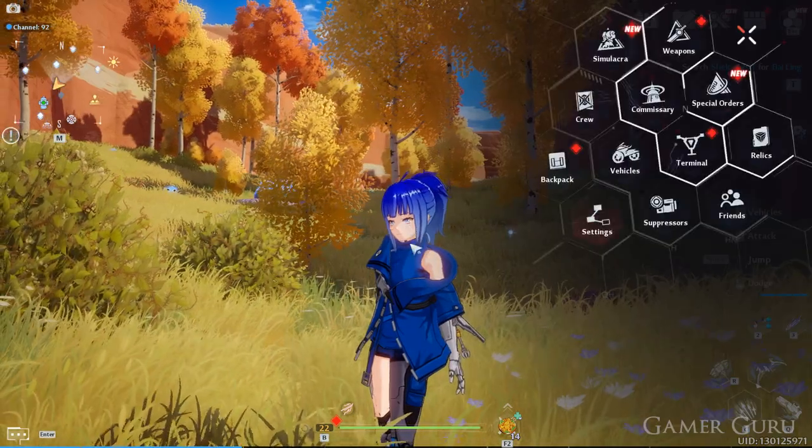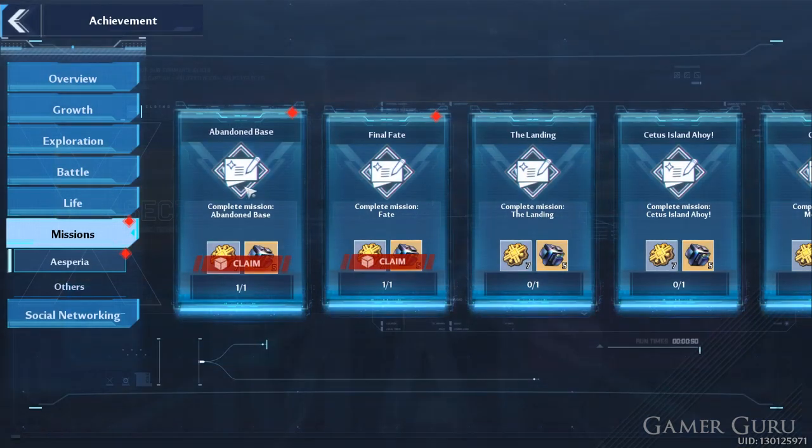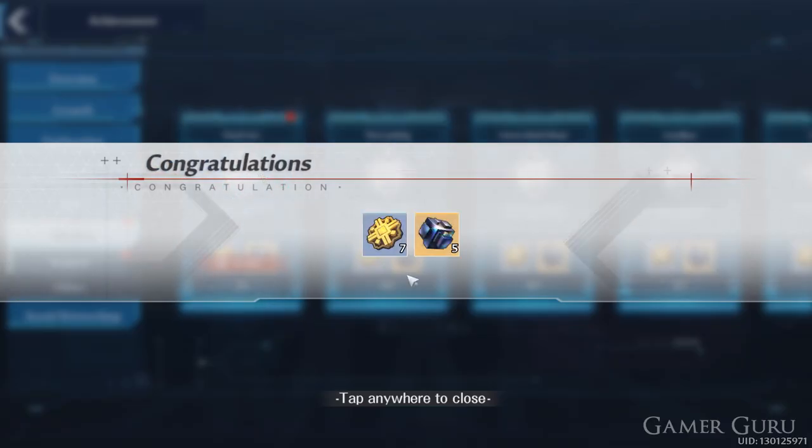The first method is we need to go into the escape menu and then click on terminal. Inside here click on the achievements tab. In here we're going to find a bunch of different achievements under different categories such as exploration, leveling up, battles, and anything like that.